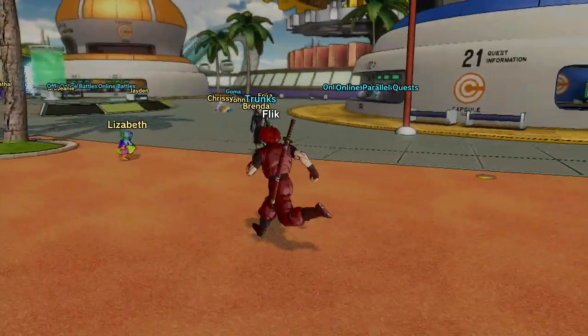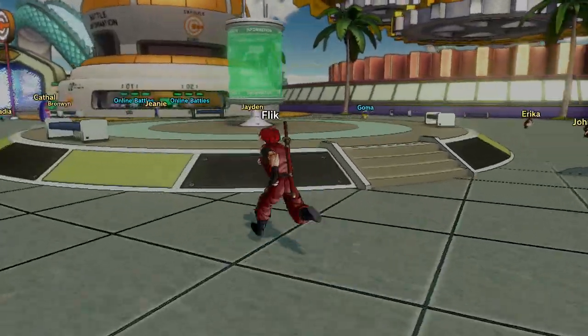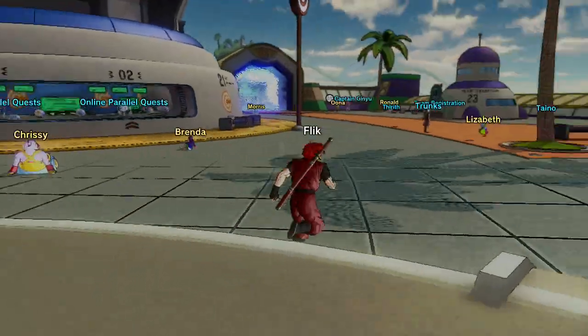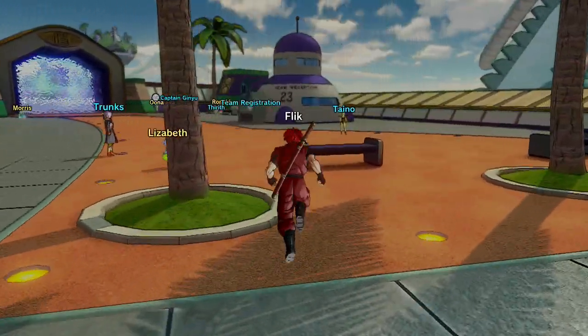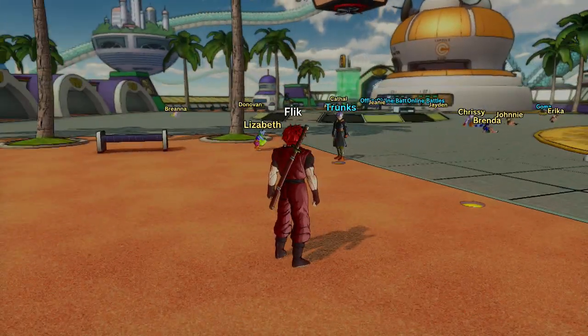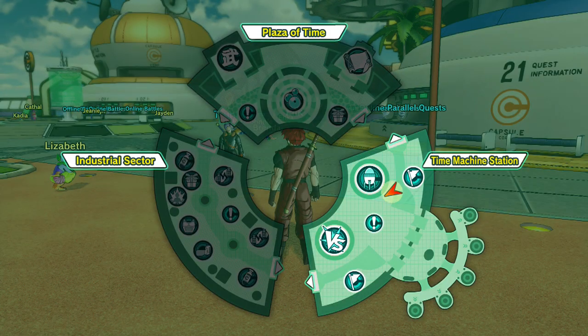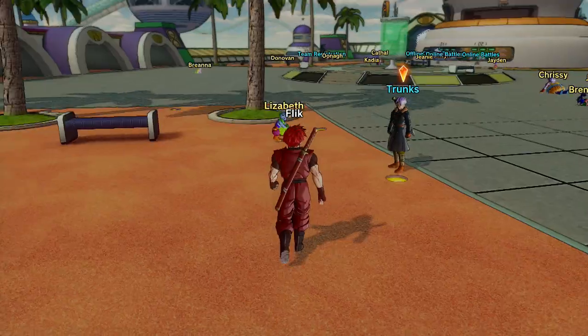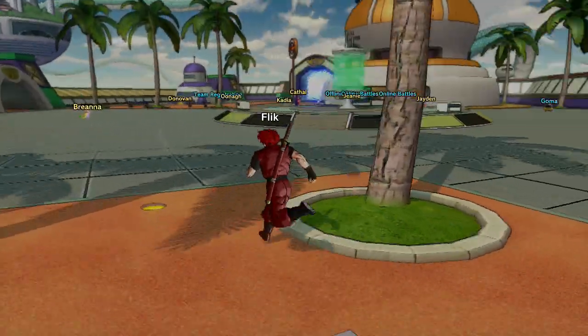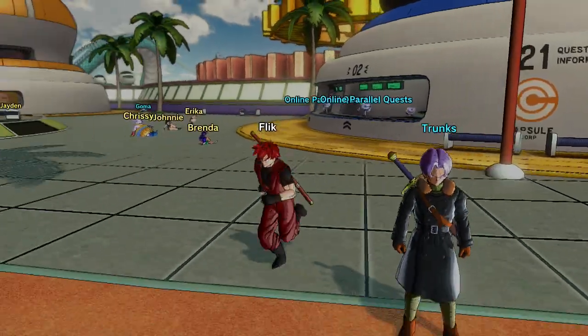I'll be showing off the offline content — we'll do some of the side stuff and I might show off one main mission. I've been playing for about four or five hours and I'm up to the finale of the Frieza saga in terms of the main story. We'll have a quick look around — it's called Toki Toki City, which is outside of time, created by the Supreme Kai of Time who Trunks is working for.